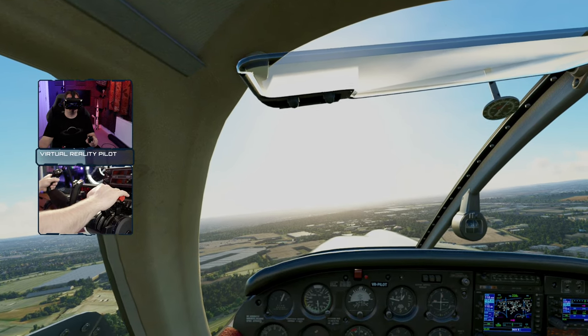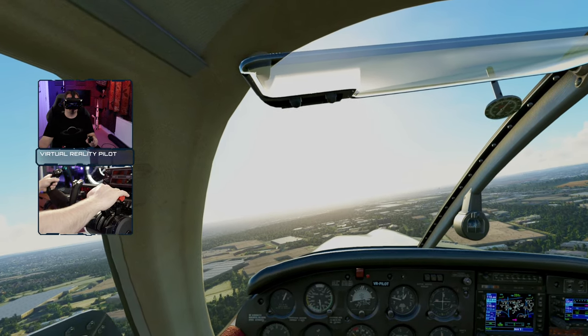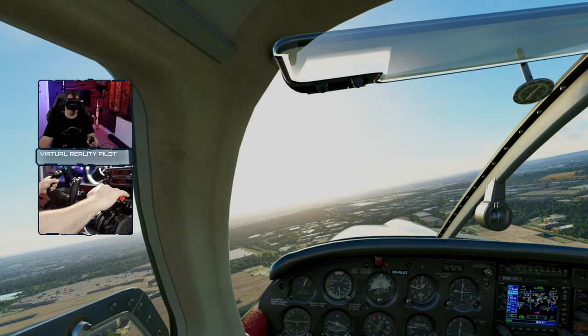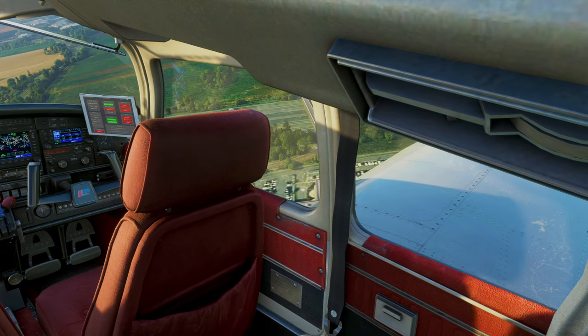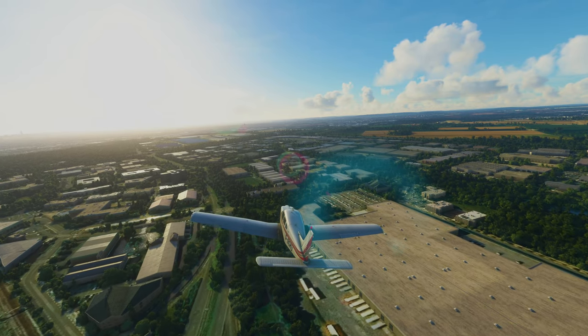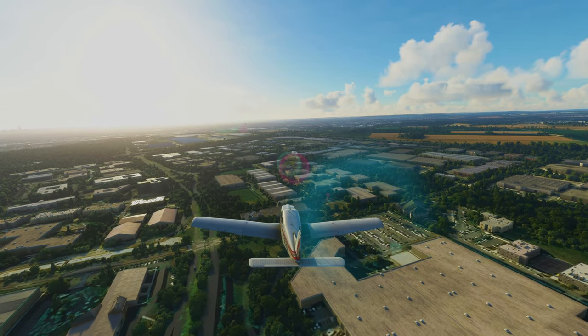The Rift S is out because frankly the image quality isn't good enough. I find the Quest 2 washes out the image as it's streaming the image to the headset rather than natively displaying it on screen. The Cosmos is far too uncomfortable, and the Vive Pro 2 cuts off too much of the top and bottom.